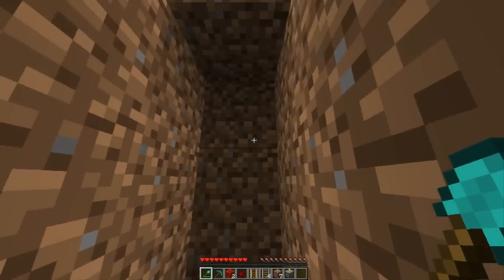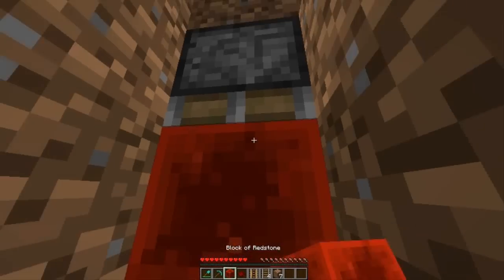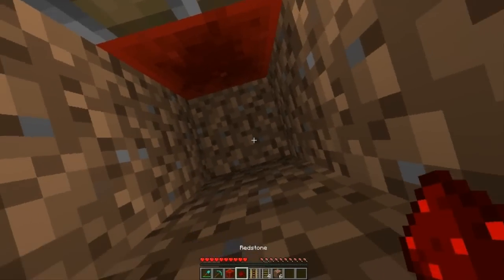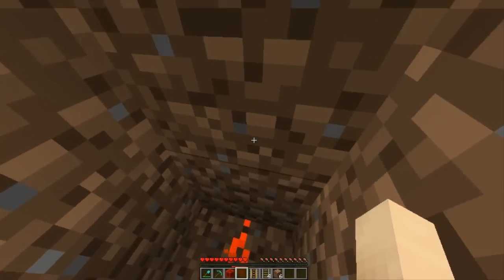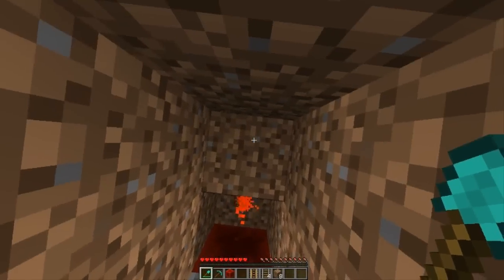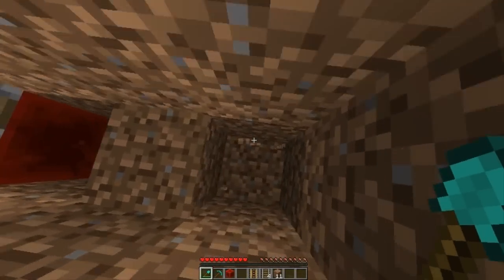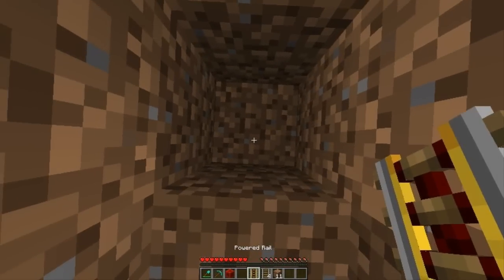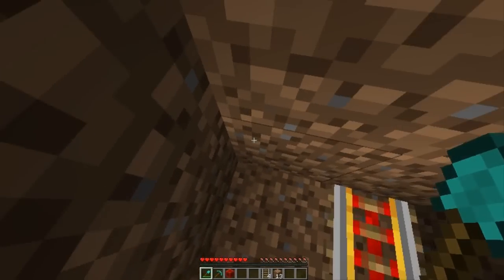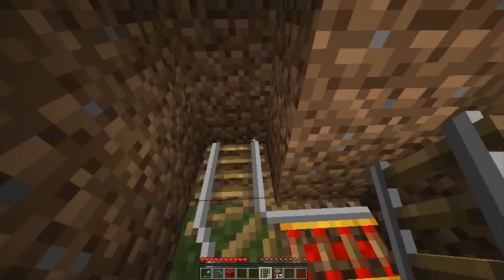Just like that. Then right under here you're going to place your sticky piston, then you're going to place a block of redstone on the sticky end of it. Then go one block up, place your redstone dust right here leading out of the redstone block, then go one block forward and up, then one block forward and down. Then you can put your powered rail right here, then dig one forward and then either one to the left or to the right — I'll go to the right — then place down two regular rails like that.